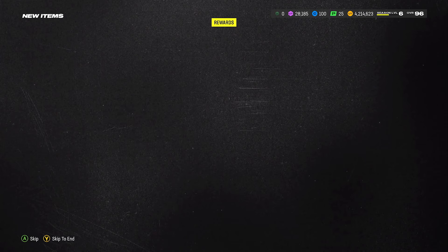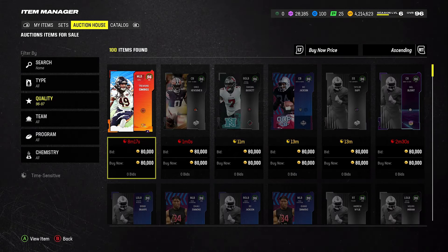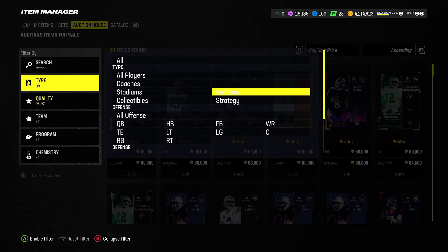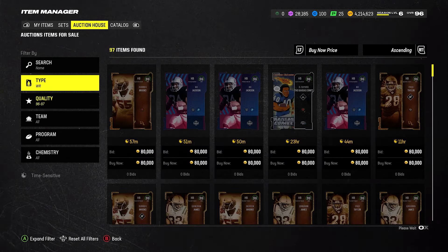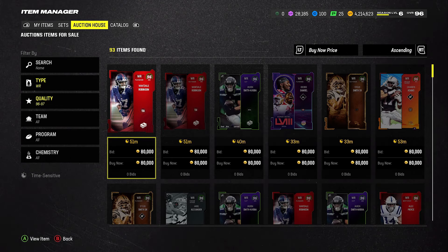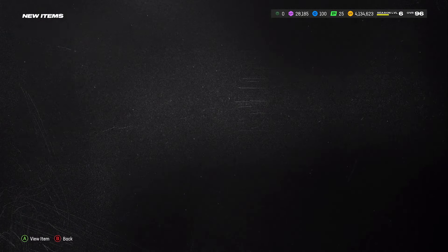Now we've got to get 96s for cheap. So now let's look at the regular 96s. Let's go quarterback — actually, let's go halfback, wide receiver. AD's men down, all right, so AD's men down. So let's take this at 80. So 264 plus 80 plus 80 equals 424,000 coins that we just spent. So let's take this — 80 plus 80.